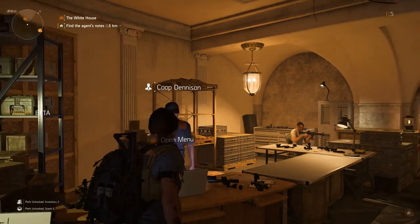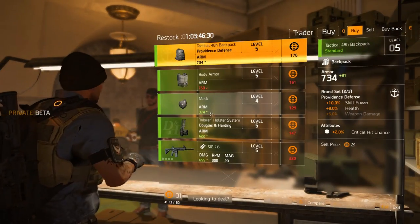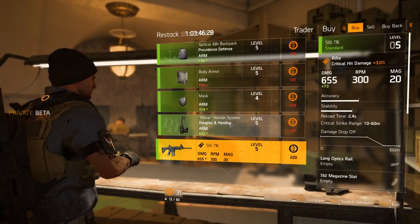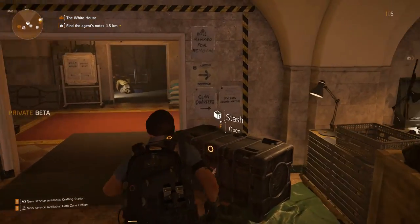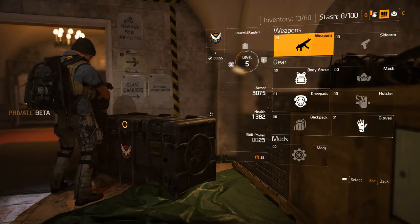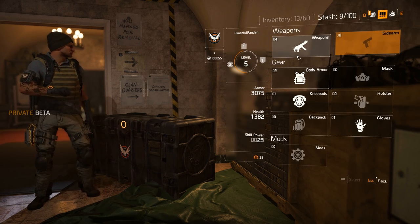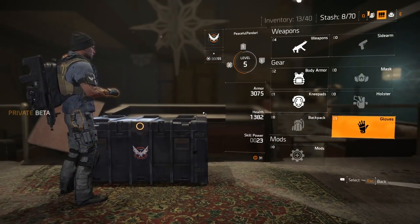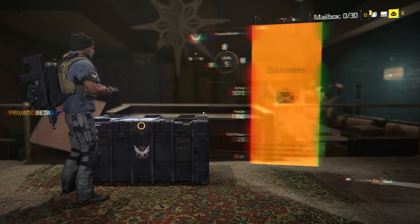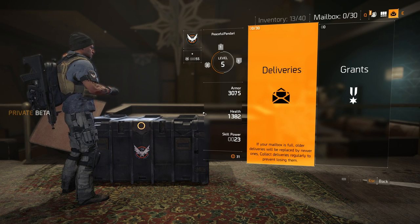On the right of the entrance hall there is a trader where you can buy, sell and even buy back gear and weapons — not too much new here except for the buy back feature. You can also enter your stash, which has multiple options this time around. Opening it up you can have up to 150 slots of storage, organized in different sections for primary weapons, sidearms, the six gear pieces and mods. It also allows you to check your mailbox for messages and contaminated loot you extract from the Dark Zone.